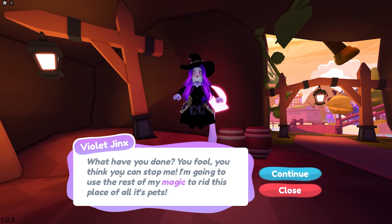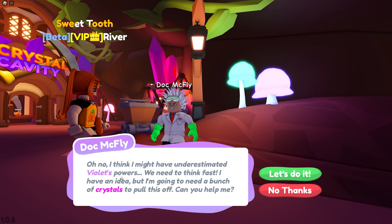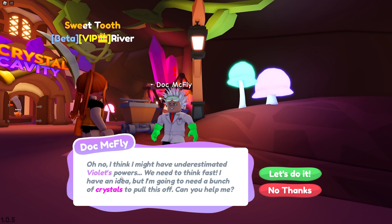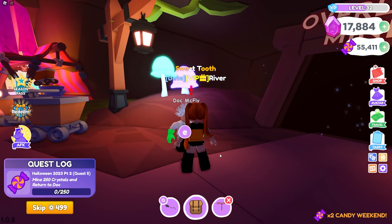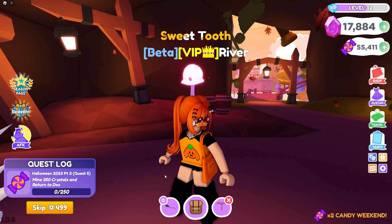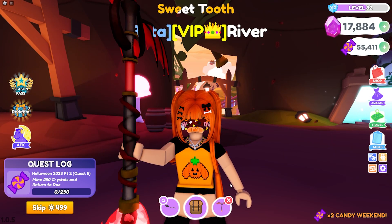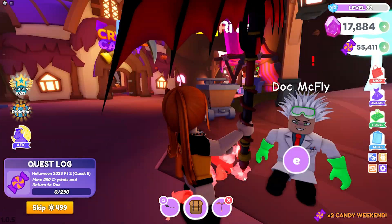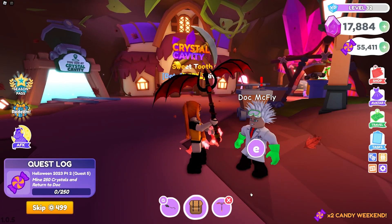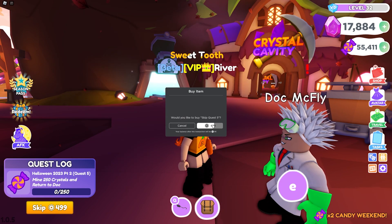What have you done, you fool? You think you can stop me? I'm going to use the rest of my magic to rid this place of all its pets! I think I might have underestimated Violet's power. We need to think fast - I have an idea but I'm going to need a bunch of crystals. Can you help me? Go down there and get yourself 250 crystals. I'm not doing that - I'm gonna skip this one. You're probably gonna be mining anyway, so go down and mine some crystals. I'm not doing it - I'm skipping this one, sorry.